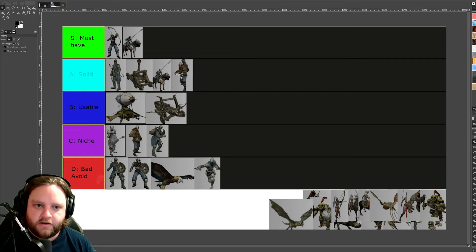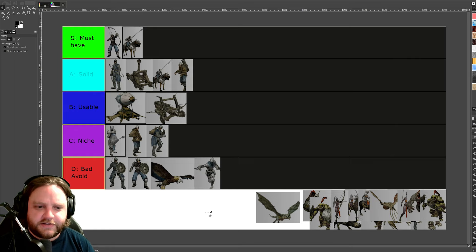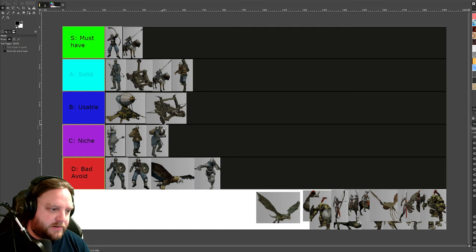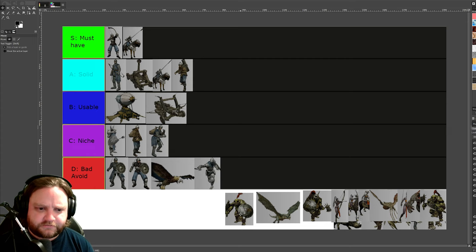Mortars are solid — almost borderline S tier. They can't shoot air and they don't have magic, but longbows can do those. Mortars have explosion damage — they absolutely wreck ghouls, which are weak to explosion, and they have amazing range, longer than longbows. But you can't win the game with three mortars. So that's the humans done. Must-have: longbows, heavy cavalry. If you want to supplement or bring something for fun, go siege — either siege works. Mortars are way more mobile than siege equipment, which is why they're better than ballistas — they're soldiers instead of big clunky pieces of equipment.